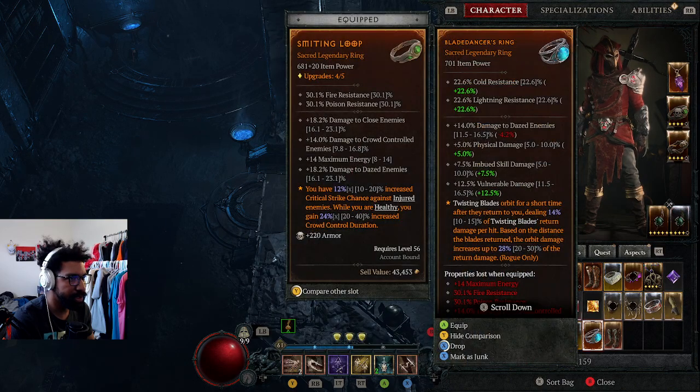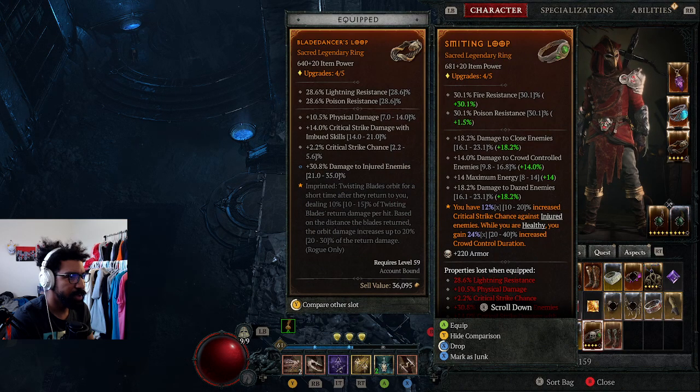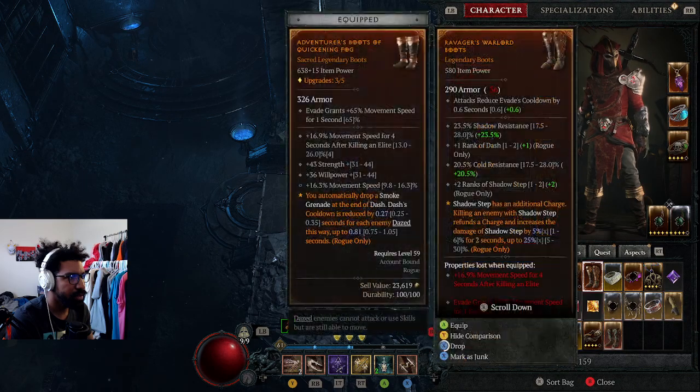That means if we wanted to, we could replace our other ring. So what's the other ring - crit chance, 12x increase against injured enemies compared to the other one. We could definitely replace those stuns. You lose out on more damage - that's what you'll end up losing out on. You have a 12% increase critical strike chance though. We'll hold on to that for now.